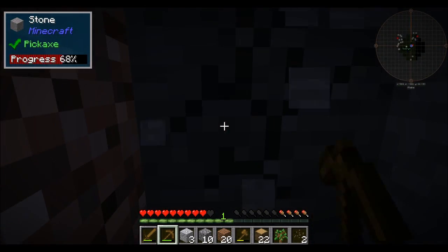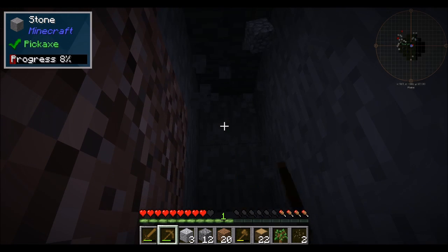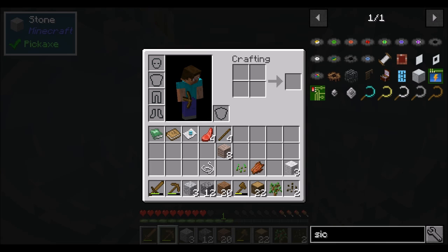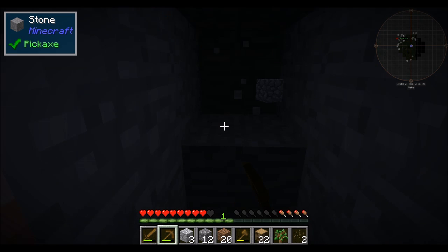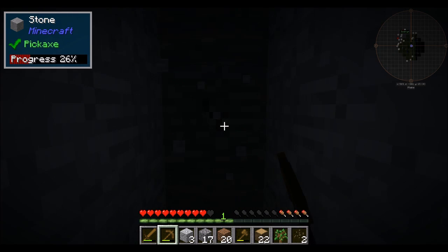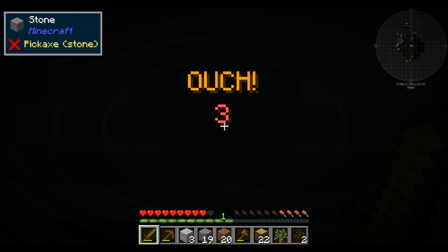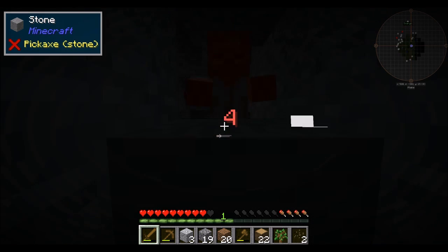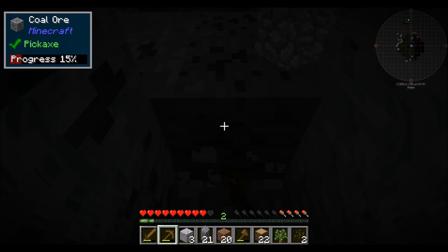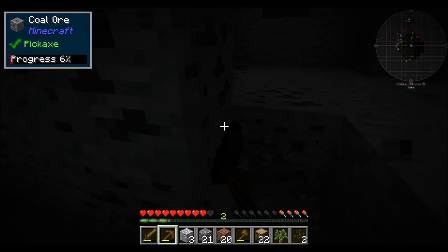I'm going to start reading off the mods that are in the instance for my viewers. Current mods — there's more to be added, I know a few mods are being worked on that aren't 1.11 yet but they will be added. We've got — oh, I found a zombie. That's a mod? Ouch, he said. He literally said ouch when I hit him with a sword. In like Batman-style fashion.